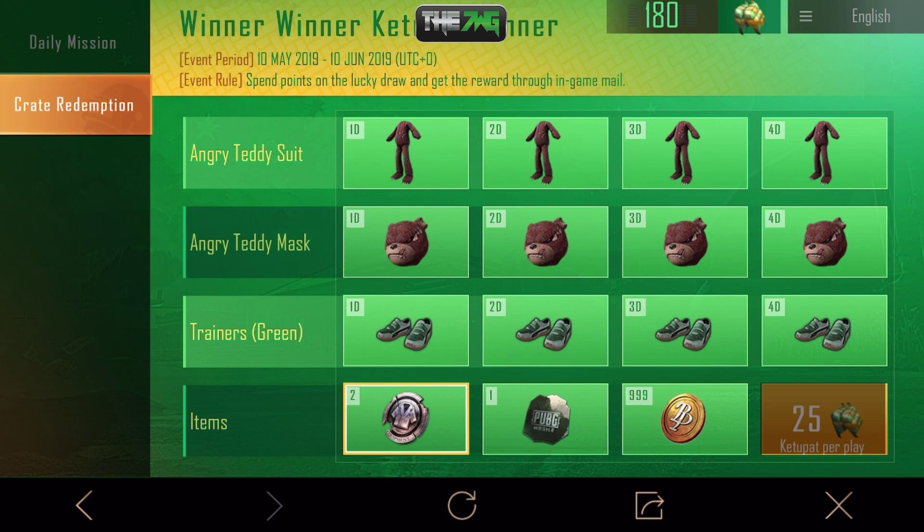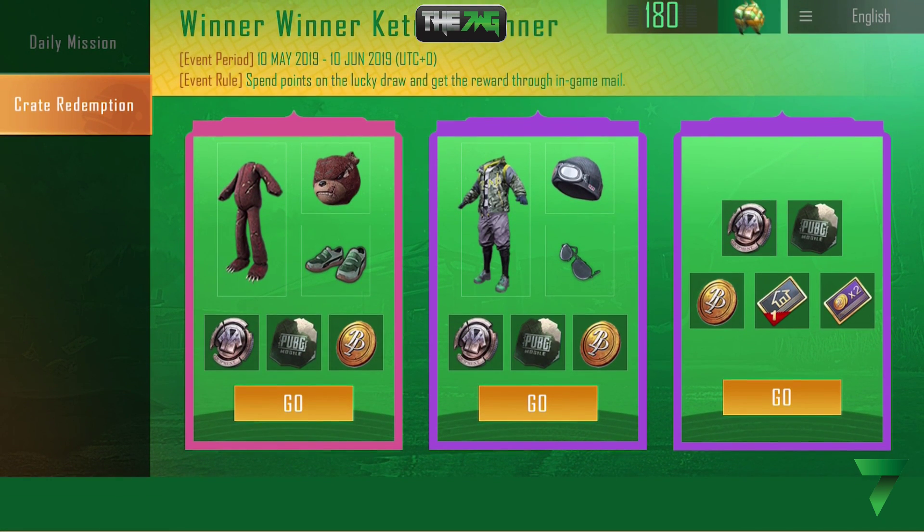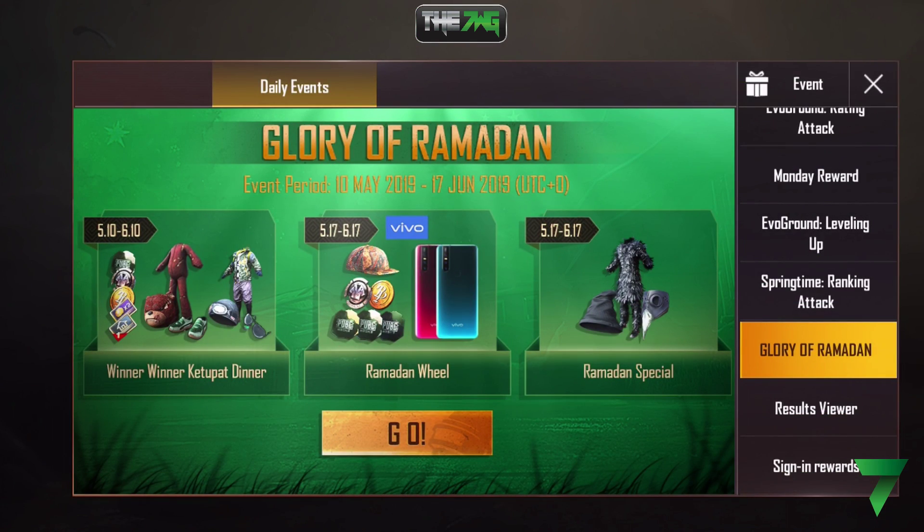I think it always gives you that kind of stuff. Now let me show you something — between May 10th and June 10th you can win those rewards. Between May 17th and June 17th you have a few more options, and one of them is a chance to win a Vivo phone. Free is free, so best of luck to everybody. After that you'll get the Ramadan special, where you can get another custom item.